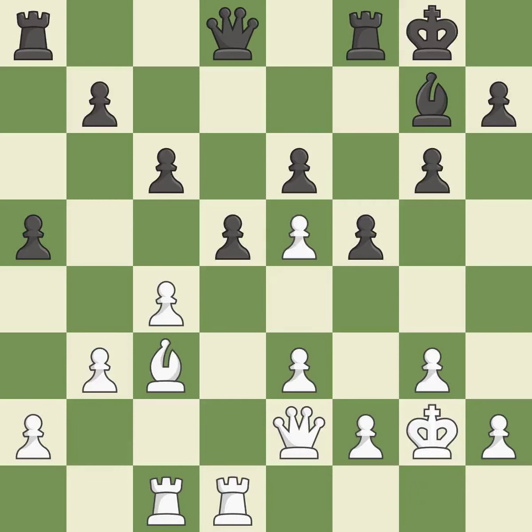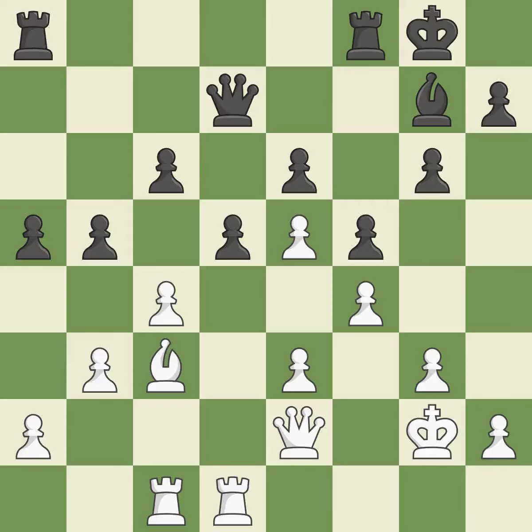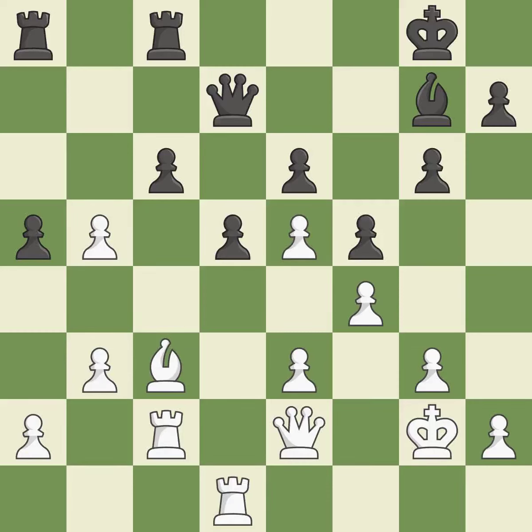Backs off — it is ideal. The rooks are linked by this, making it easier for them to work together in the future — that's good. This is not the best approach — it is incorrect. There were worse maneuvers, but there were also much better ones — it is incorrect. A powerful play — it is quite good. The best choice is this one — it is ideal. This exchange is fair — it is ideal. Recaptures — it is ideal. On the file, the rooks are strategically doubled and forcefully combined — it is ideal.